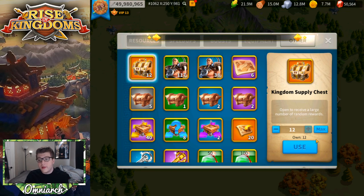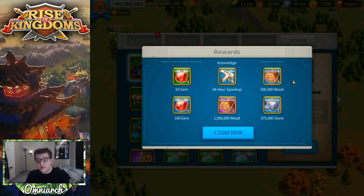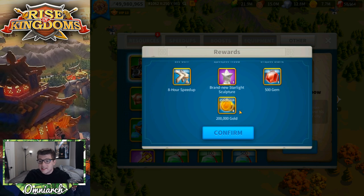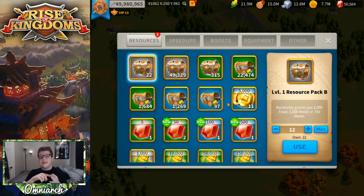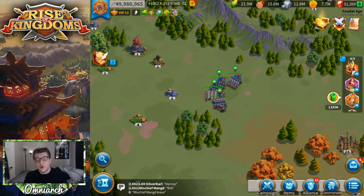The Kingdom Supply Chests are what make Marauders so worth killing. I'm going to open all 12 of mine and see what we get. We got 16 of the 5,000 individual credit tokens — great for passport pages or 3-hour speed ups. We also got 100,000 experience, 1 million food, 100 gems, a 24-hour speed up, 1.5 million wood, more 100 gems, more 1.5 million wood, 750,000 stone, an 8-hour speed up, a 500-gem token, and 800,000 gold. Plus you're still gaining experience from killing the Marauders themselves.